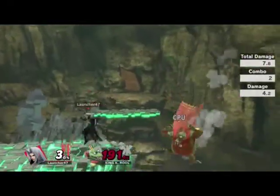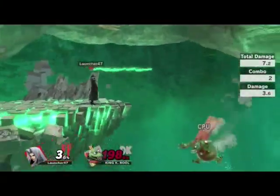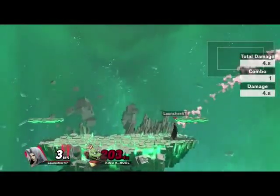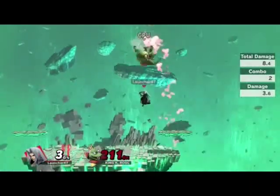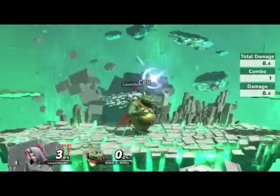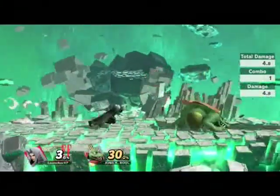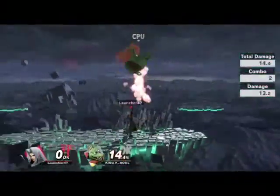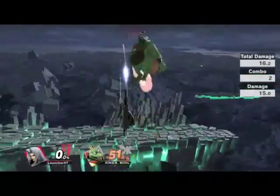Back throw doesn't kill. Does he have any kill throws at like 200%? Doesn't look like it. Let's try down throw — probably not. And the last one is gonna be up throw. Looks like he doesn't have any kill throws. I was trying to get some jab resets. Down smash doesn't work. What about forward smash? Forward smash doesn't work.